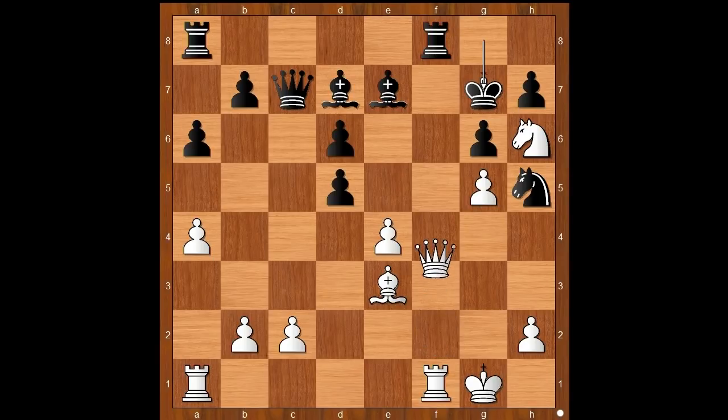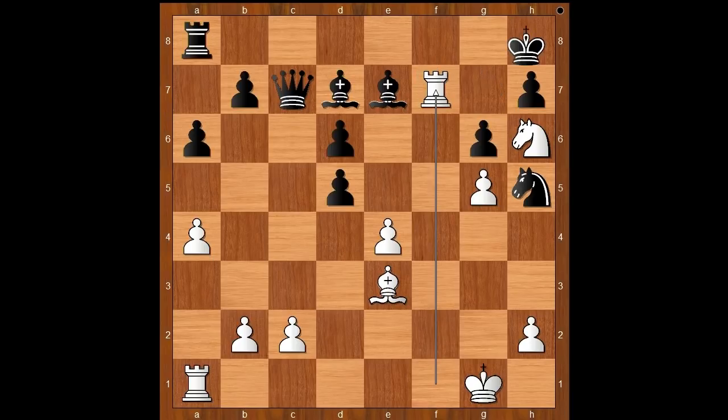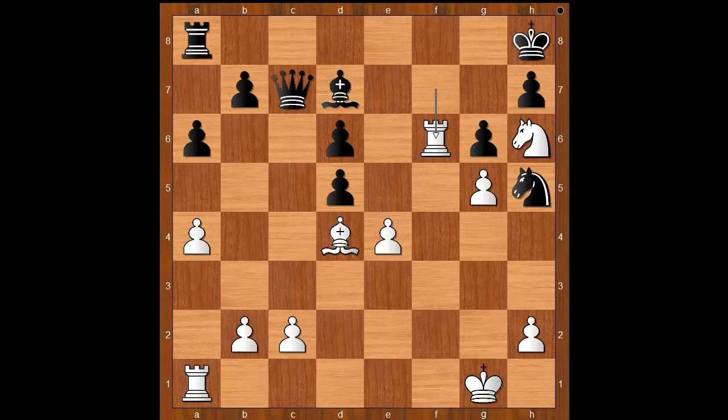Gjela played queen to f7 check. Is this a blunder? Anikaev happily captured the queen. Rook takes rook check, king to h8. White to move — and to play the move that is asking to be played: bishop to d4 check. By now it is absolutely clear why white sacrificed the knight. If the black pawn was on e6, black would play e5. Anikaev blocked the check with bishop, but white played the move that made black resign: rook takes bishop. If knight takes on f6, then bishop takes on f6 checkmate.